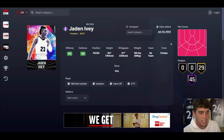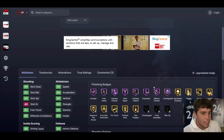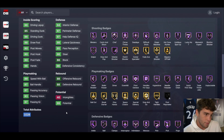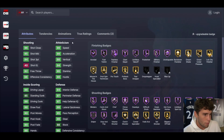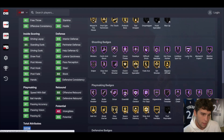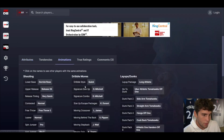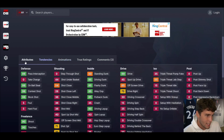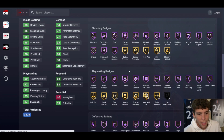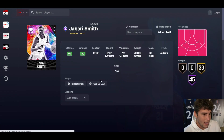Jayden Ivy from Purdue is up next. I'm glad they made him eligible for point guard — he's only 6-4 with a 6-7 wingspan, one of the most athletic players you'll ever see. 45 Hall of Famers, 29 on Gold, 99 speed, 99 speed with ball, 94 three-ball. Defensively not great. D-Rose on Very Quick, quick dribble style Scotty, move-by-the-back, Mitchell dribble. He's only 6-4 and that's the problem with Ivy, but he'll still move well with that D-Rose size-up.